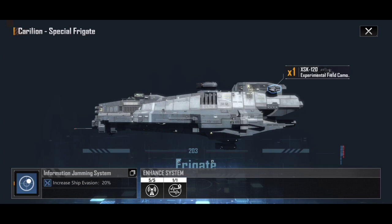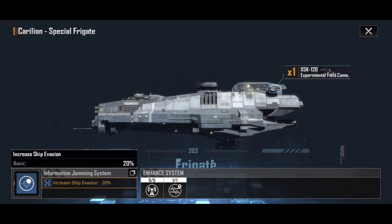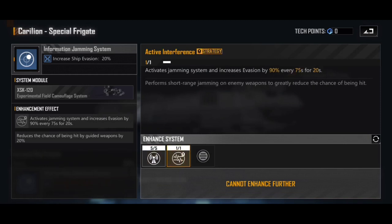Let's move into the information jamming system, because this just gets even cooler. We've got another 20% evasion on top. So all those numbers — the 30% for missiles and 35% evasion — it's actually 55% for the evasion once you add that together. This is just why this thing does not get hit by anything. We have the active interference strategy: it activates a jamming system and increases your evasion by 90% every 75 seconds for 20 seconds. So basically, for 20 seconds, nothing can hit you. Then it goes on a 75-second cooldown and just does it again. It doesn't need you to go down to 20% health like the recon frigate does — it just does it constantly, time and time again.